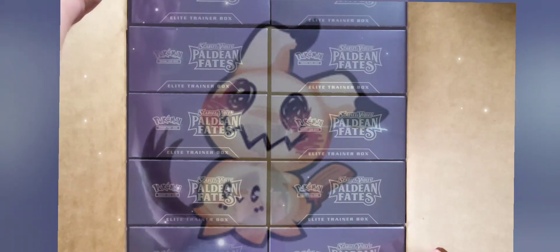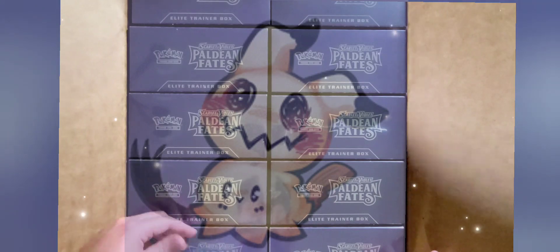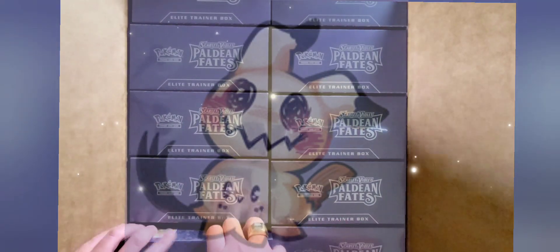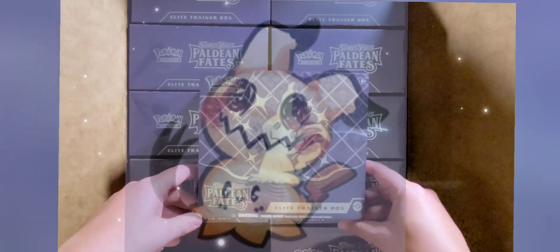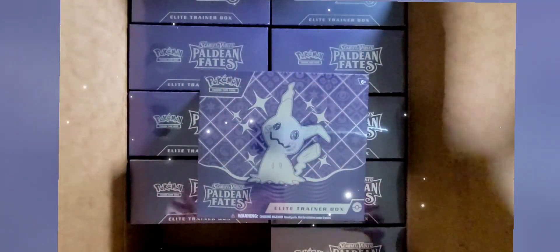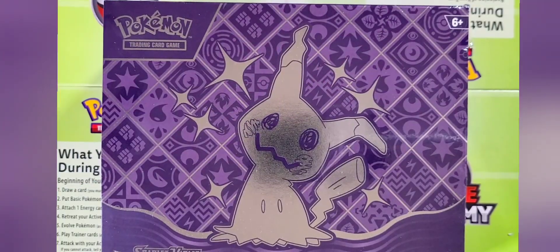I'm going to go ahead and choose one — they said I can have any one I want. I'll take the bottom left right here. Big shout out to all my Team Left supporters! Here's going to be our Paldean Fates Elite Trainer Box. Let's get to it everybody — the chamber has been super excited about this.